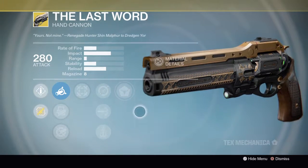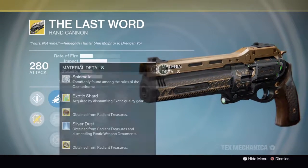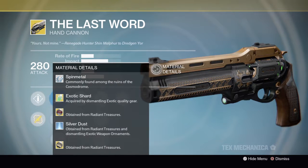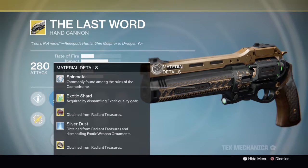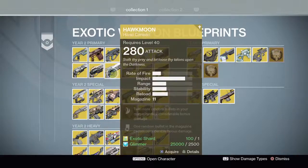You can see there's this weird squiggly line and new ornaments are coming. There they are. I think those are just glitched right now because those are the Hawkmoon ornaments — exactly what they look like. But yeah, they're going to be adding some new ornaments for the Last Word.